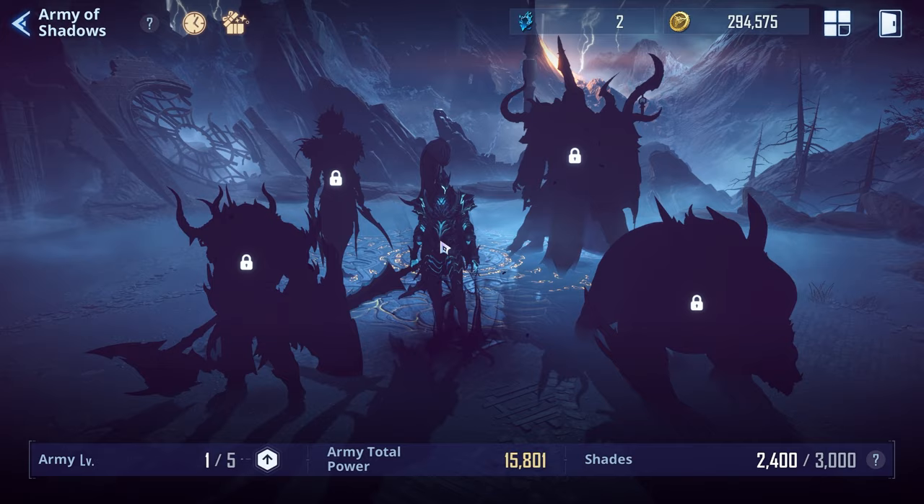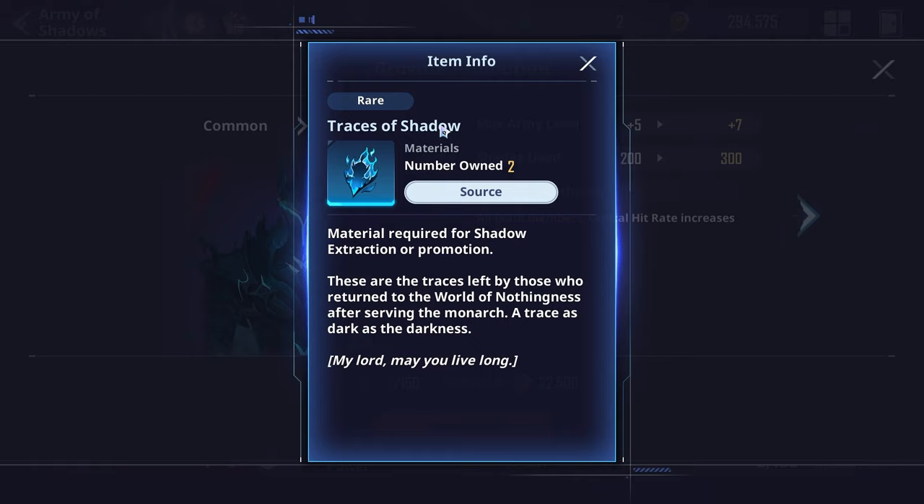All of these materials are used within your army of shadows. For example, leveling up Egress is going to cost 150 traces of shadows, which means you're going to have to grind a lot and run a lot of gates.